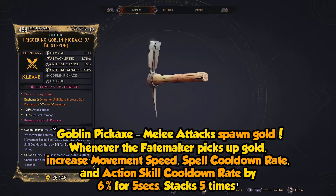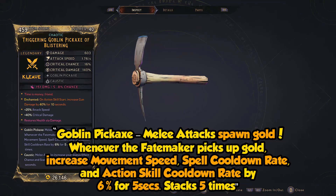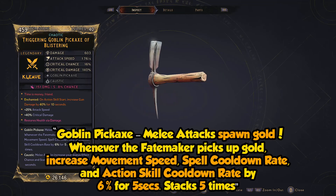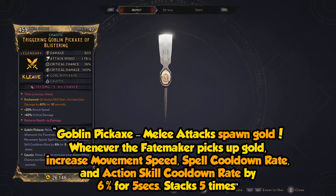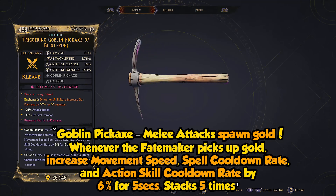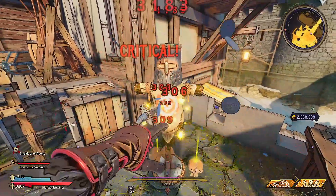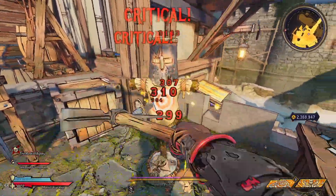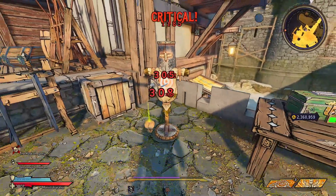The weapon's perk is Goblin Pickaxe: melee attacks spawn gold. Whenever the Fate Maker picks up gold, increase movement speed, spell cooldown rate, and action skill cooldown rate by 6% for 5 seconds, stacking 5 times. Looking at it, this melee weapon can fit perfectly with any character in the game. This is genuinely a really good melee weapon to go for.